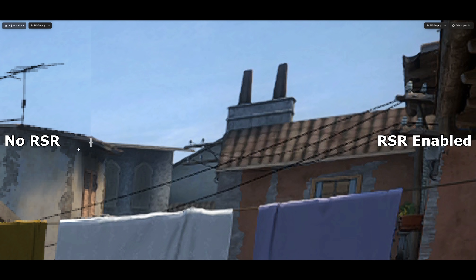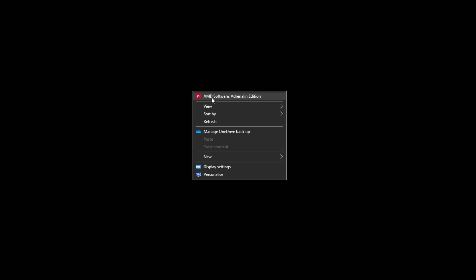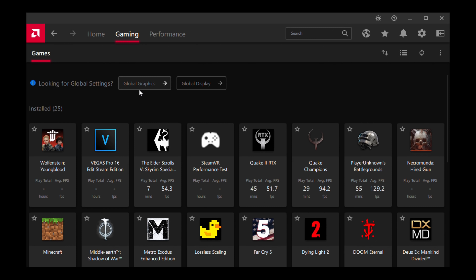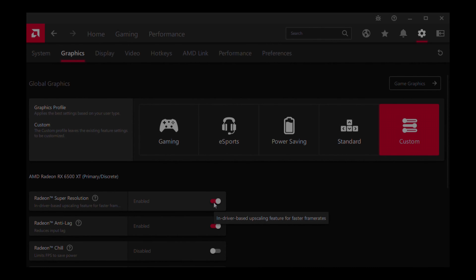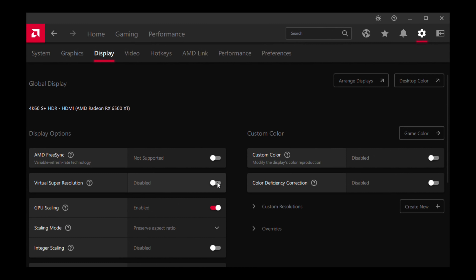The first step is to enable upscaling on your graphics card. Right-click on your desktop, click on AMD Software, go to the Gaming tab, then Global Graphics, and enable Radeon Super Resolution. If you have VSR on, I recommend disabling it because it stopped RSR from working for me.